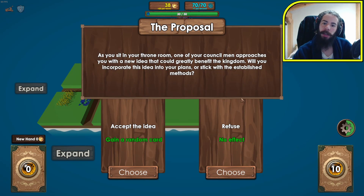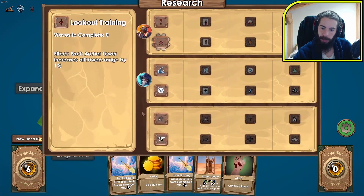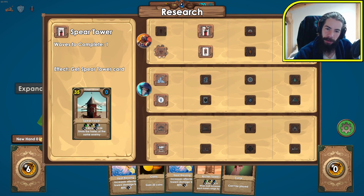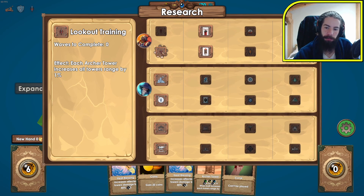A proposal event: one of the councilmen approaches with a new idea. I'll accept — just get a random card. Got a Heat Blessing. Now we unlock this: we can get a spear tower or a better archer tower. I'm tempted to just get a better archer tower, considering I'm planning on using a lot of towers because of the range upgrade. After a few waves you get a choice — you can go to a shop, a forge to level up cards, or a graveyard to remove cards from your deck.